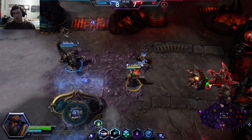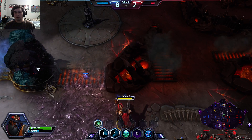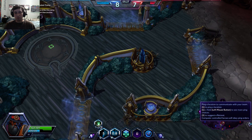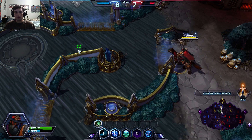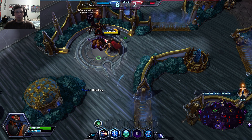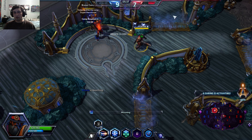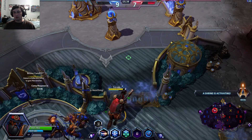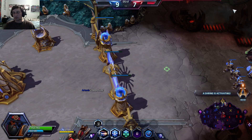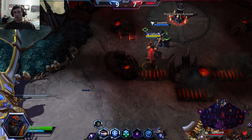We've got siege guys going here. I just noticed I have three stacks of Raider's Recruitment, so I'm going to head over to this Mercenary camp and go recruit some Mercenaries. This is a camp of three, so I'm able to just recruit these with little effort and send those along the path as kind of a distraction for the other team as we go and work on securing the shrine.